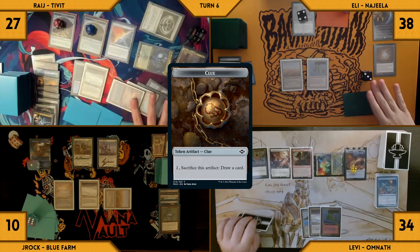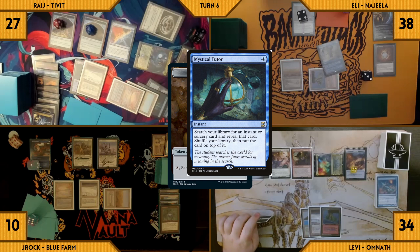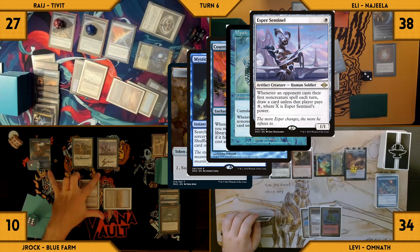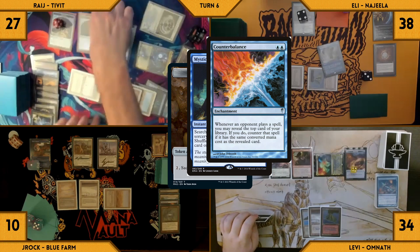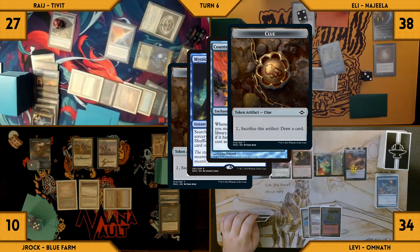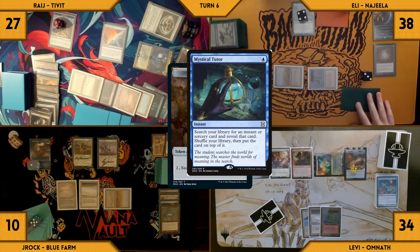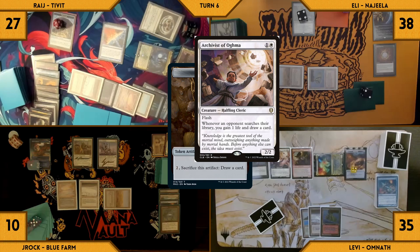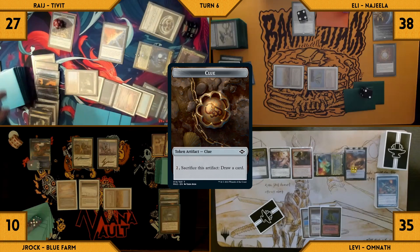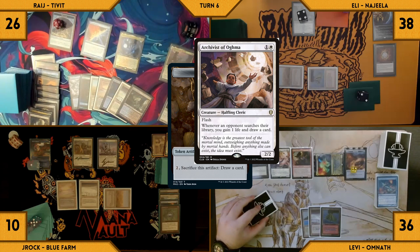In response, Rage attempts to crack a clue. In response to that, Eli casts a Mystical Tutor, knowing a 0-drop is on top of Rage's library. Esper, Fish, and Counterbalance all trigger — Eli pays for Esper, J-Rock draws through Fish. Rage cracks another clue, draws, and reveals a Polluted Delta through Counterbalance. Mystical Tutor resolves and Eli tutors Ad Nauseam to the top of his library. Archivist triggers — Levi gains a life and draws. Rage cracks his Verdant Catacombs, pays a life, and fetches a Watery Grave. Archivist triggers again — Levi gains 1 life and draws a card.